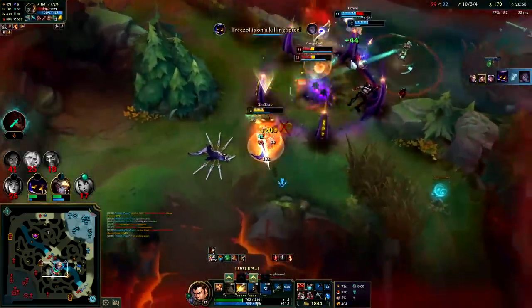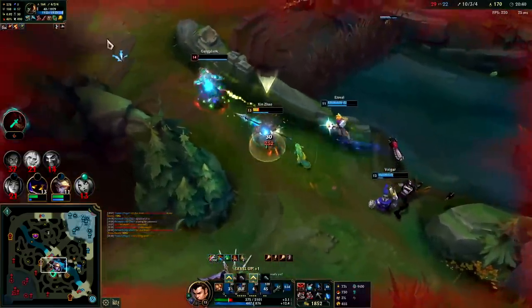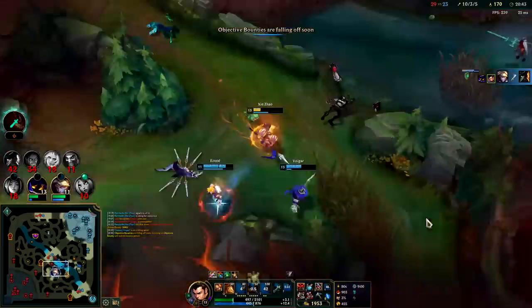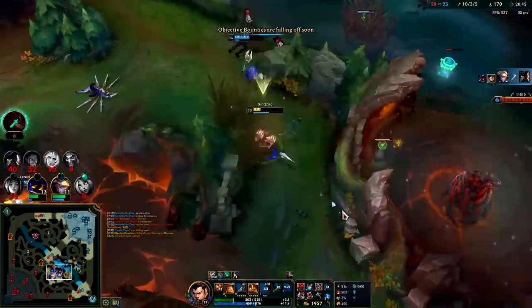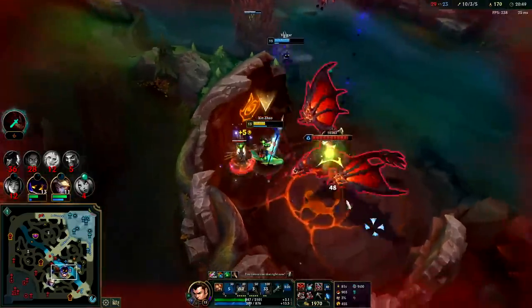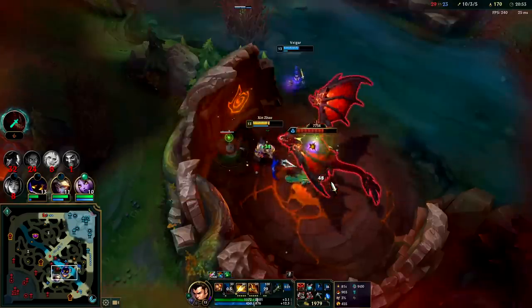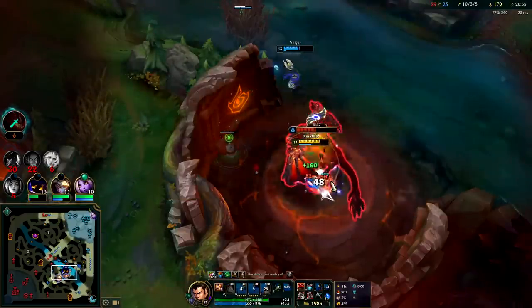We get the knockup, side step into W — Gore Drinker'd him. They keep stepping outside of his barrels as well. Yeah they're all dead. They got a good cage on the Draven. They all died for it — that fight got real messy for them.